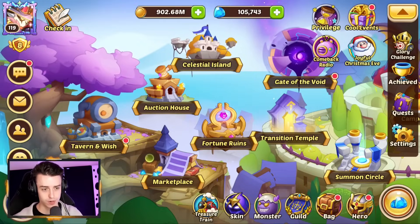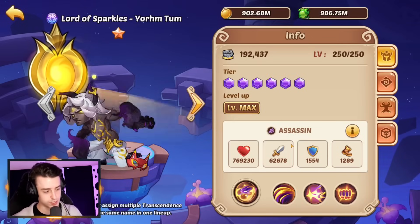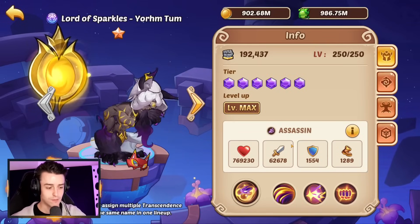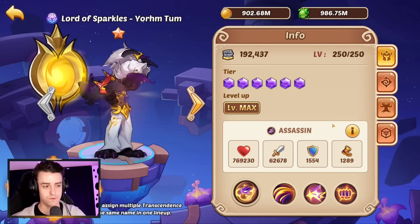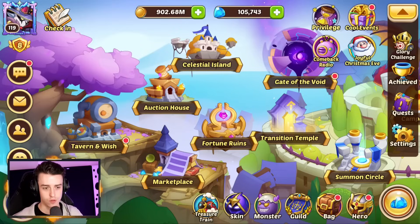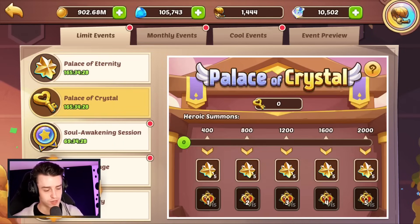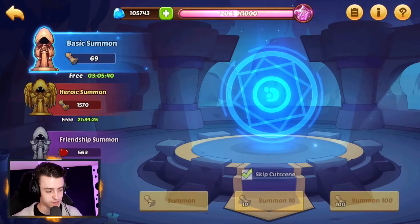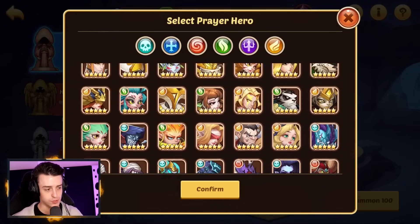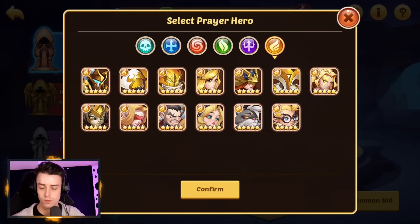The whole rundown is we have our normal event, which is a standard transcendence event. Yormtom has become transcended, and the cool event is Palace of Eternity where you can pick whatever hero you want. Your reward hero this week doesn't have to be Yormtom — it can be any hero in the game. So maybe you need Eloise copies, maybe you want Carry, maybe any other dark or light hero. Vulcan, Mockman, Aspen, Go Nuts — they're all available.